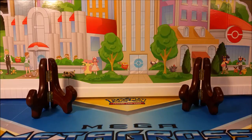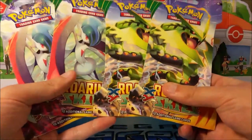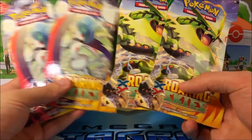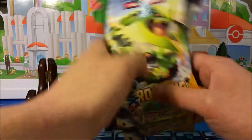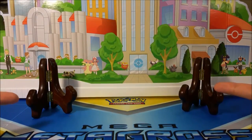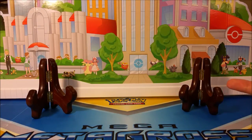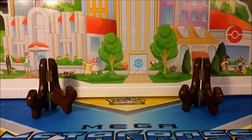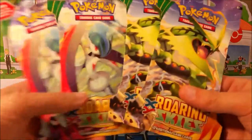Hello trainers and welcome back to another Friday Night Fight! Tonight's battle will be in the style of a pack battle and it is against my friend from Pokemon League, Lapras Gaming. We will be having a pack battle with four Roaring Skies packs — I picked two Rayquaza and two Gallade packs to give us some luck. We got our trainer stands ready to show off any rare cards as well as sleeves. Make sure to go check out Lapras Gaming's video and if you like his content, hit that subscribe button while you're over there.